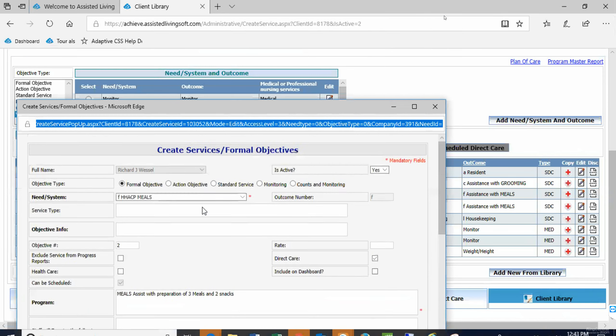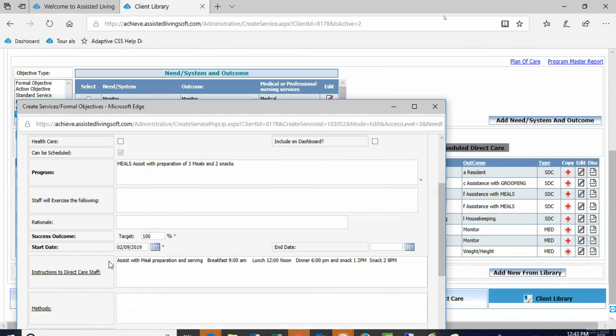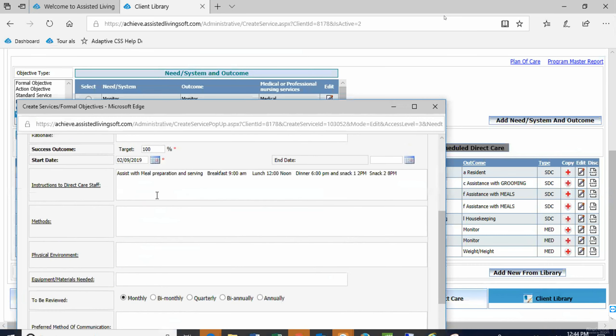Let's fix him first so we can look at the effect. The program is going to be: meals — assist with preparation of three meals and two snacks. Instructions to direct care staff: breakfast, lunch, dinner, and a snack at 2 p.m. and one at 8 p.m. roughly. Do they have an afternoon snack? Four o'clock. And then an evening snack? They just help themselves whenever they want — it's not really scheduled.